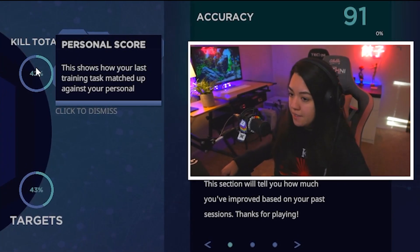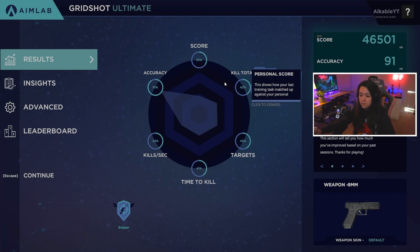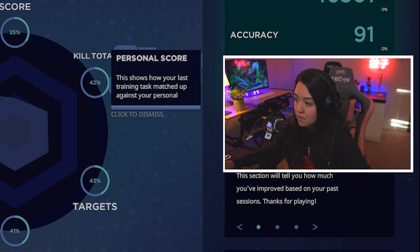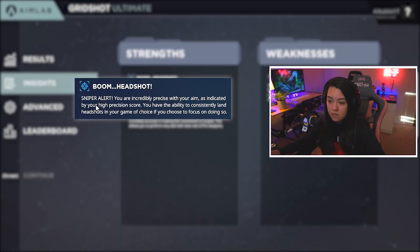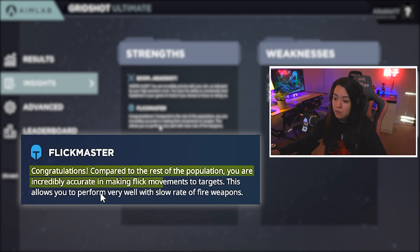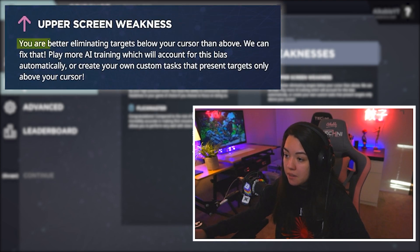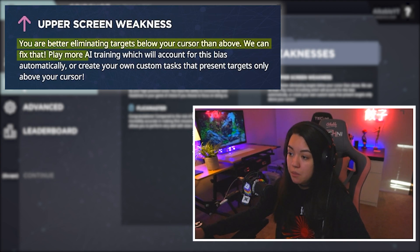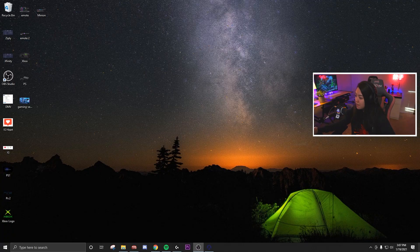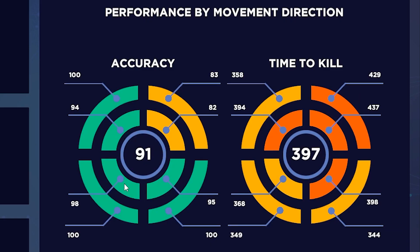Okay, oh my God. I didn't realize it was gonna be like that. Whew, I wasn't even ready ready. Results: Accuracy 91, kills per second — I don't even know what I'll look at but it looks okay. Sniper alert — you're incredibly precise with your aim. As indicated by your high precision score, you have the ability to consistently land headshots in the game of your choice. Congratulations, compared to the rest of the population, you're incredibly accurate in making flick movements to targets. This allows you to perform very well with slow rate of fire weapons. Weakness: you are better eliminating targets below your cursor than above. We can fix that — play more AI training which will account for this bias automatically. Interesting, I never even thought of it like that. Performance by movement direction — you can see which direction you're least accurate. That's really cool.